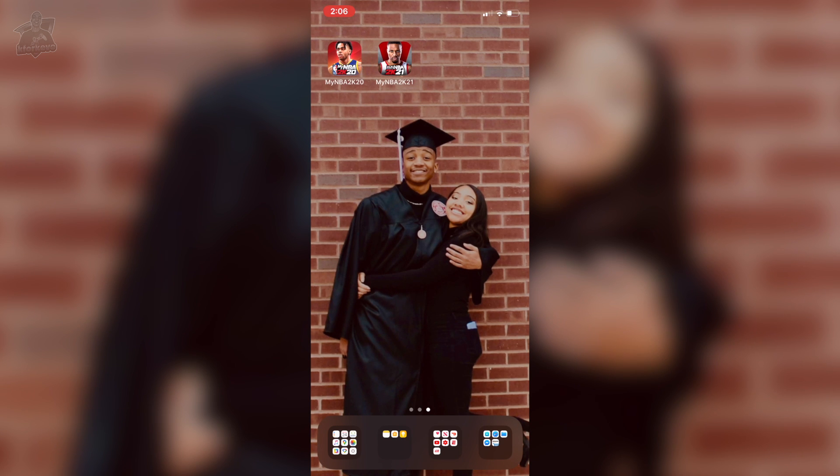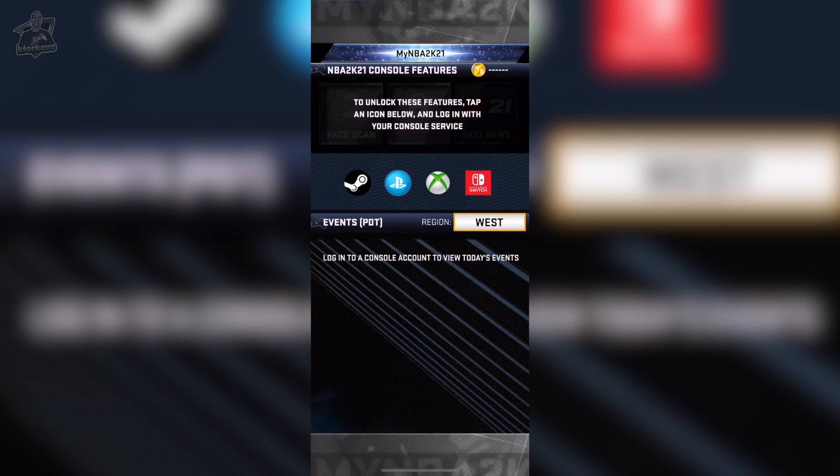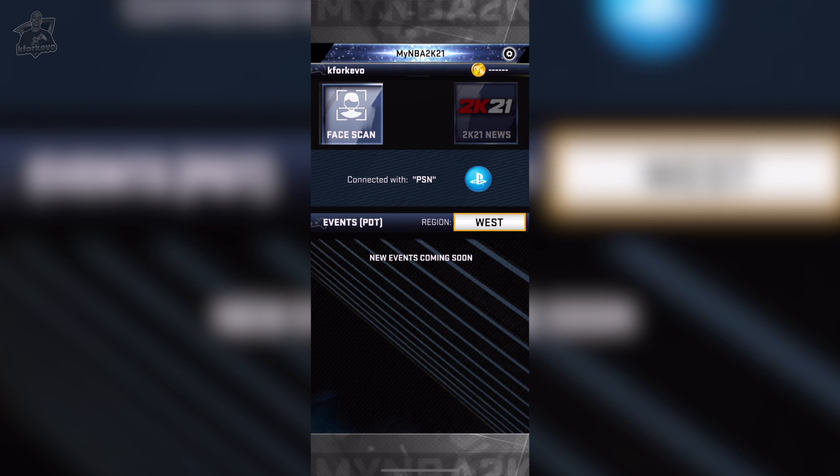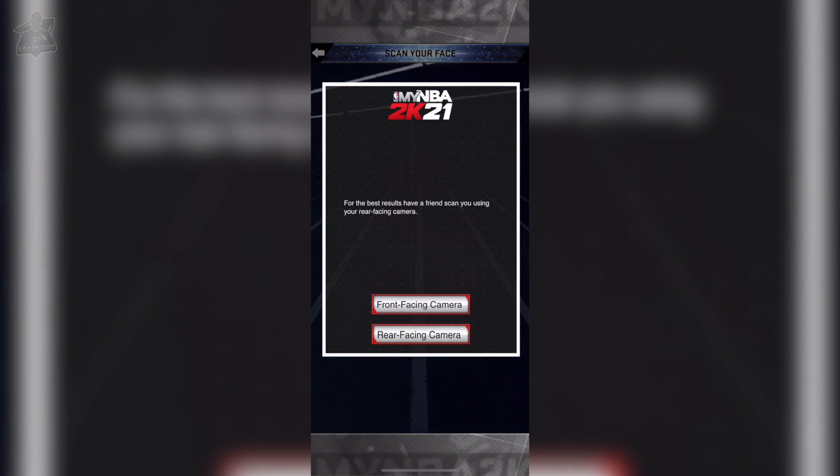Once the app is finished downloading and it's on your home screen, you're going to open it up, accept the terms and conditions of course, and then sign into whichever console or platform you play on. Once you're finished signing in, simply click on the face scan icon. Once you click on that icon and accept the terms and conditions again, you'll be given the option of whether you want to complete your face scan using the front facing or the rear facing camera.